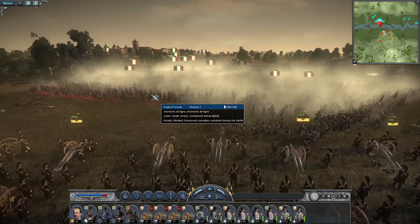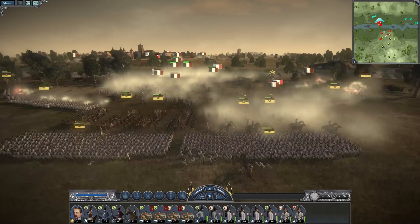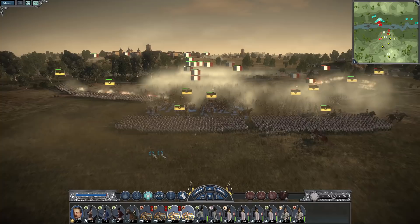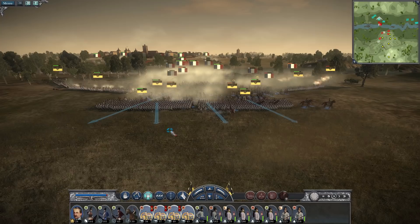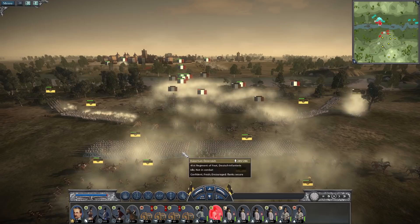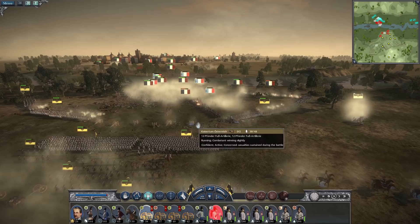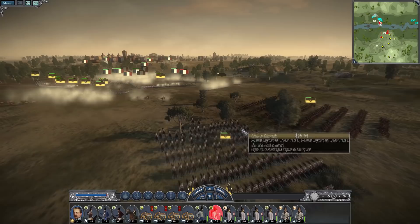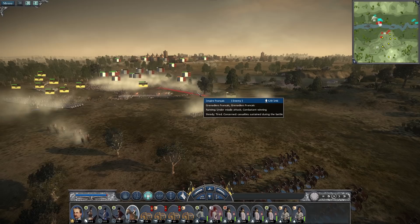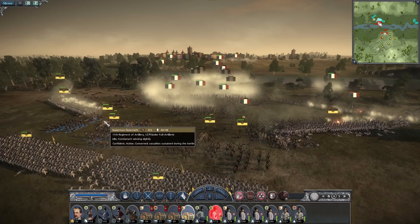I'm getting a bit too close and the French have broken through and are threatening the guns. Some of these cannons are at risk — I'm ordering the two vulnerable ones to retreat. Unfortunately they got through those as well. I'm taking all the cannons and getting them to retreat.